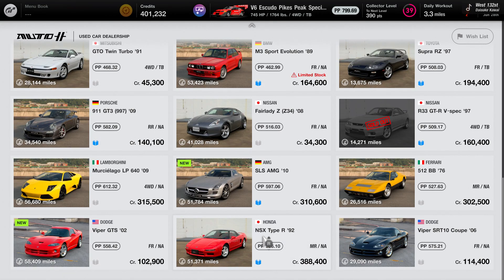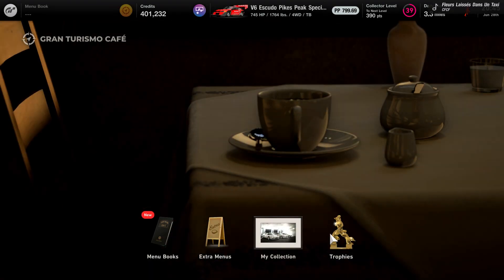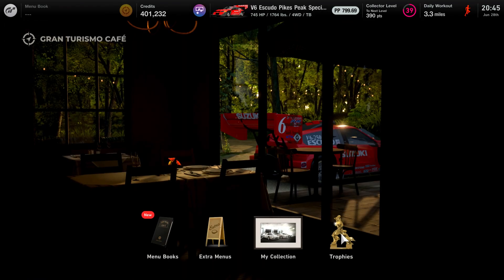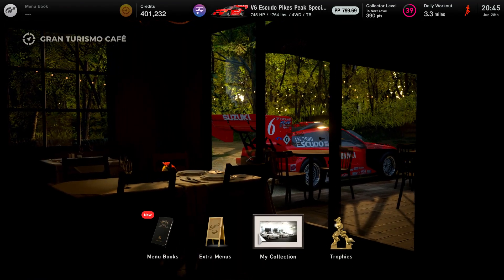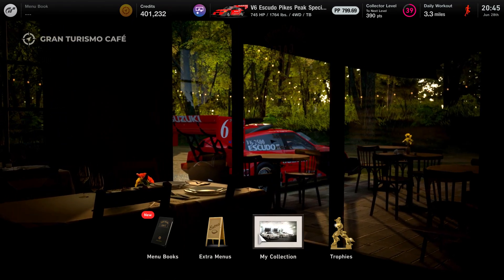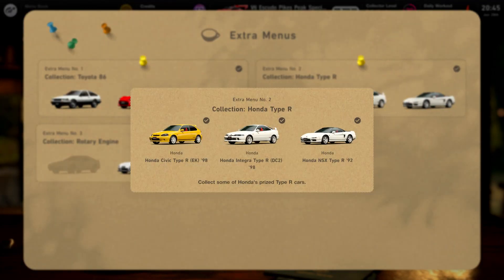The NSX Type R is the most expensive car you'll be buying — it's only 300k and I really think it's worth it. In the used car section, it's on the last bottom row. Make sure you buy that and then complete the Extra Menu. Once you buy all the vehicles, you'll get a notification saying there's something in the Cafe, and you will get a free car. With that free car, you'll go up a little bit in level.